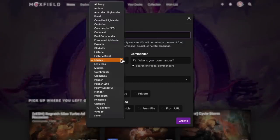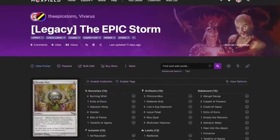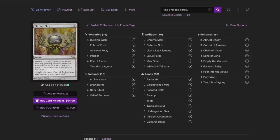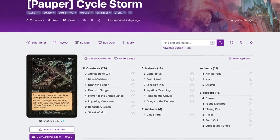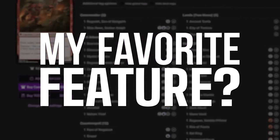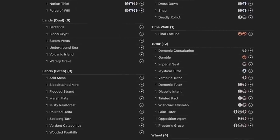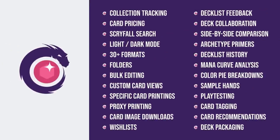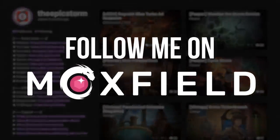Moxfield.com is the easiest way to build a Magic deck online. They support over 30 formats including Legacy and many other eternal formats. There are so many options to view decks the way you want — text view, individual cards, mana value, even card price. There's also light mode and dark mode. My personal favorite feature is card tags so you can sort cards by function. Moxfield supports collection tracking, Scryfall search, deckbuilder feedback, and much more. Follow me on Moxfield.com to stay updated on all my decks.